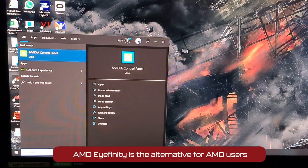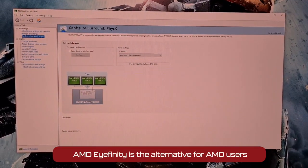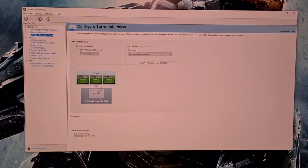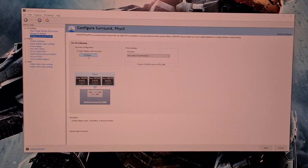First, you are going to want to go to the Start menu and open up NVIDIA Control Panel. Here you are going to want to click on 'Configure Surround', select 'Span displays with Surround', and then hit 'Configure'. This will open the Setup Surround window, and at this point you must note the order of your screens.